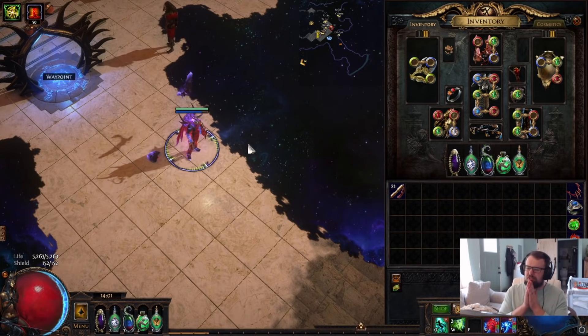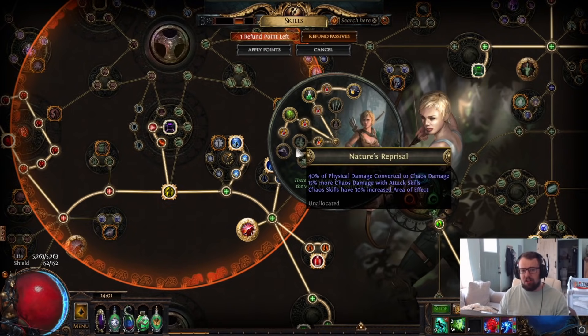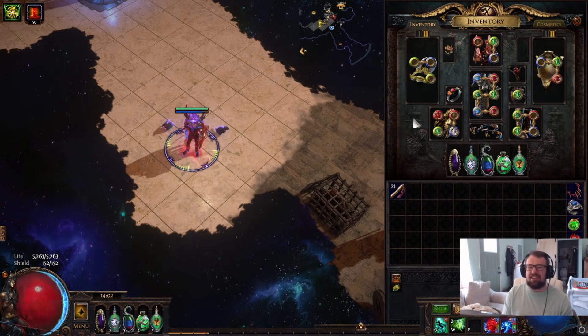If you want to do other skills or scaling with this build, there are options. You can go poison, taking poison nodes and using a Pneumatic Dagger — a special item that makes you poison on hit regardless of damage type. You can also go other Val skills. Val Double Strike was my first attempt — decent damage but it felt like SRS, constantly creating minions to go attack. Val Lightning Strike is much, much better for clear. I can't say if it's better single target since I didn't min-max Double Strike, but Lightning Strike is definitely the play.